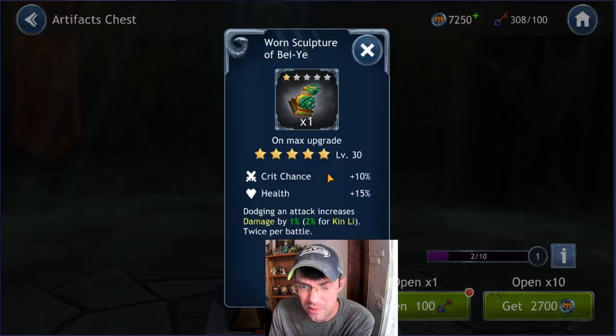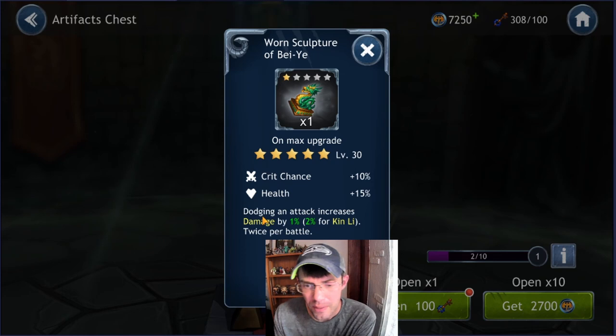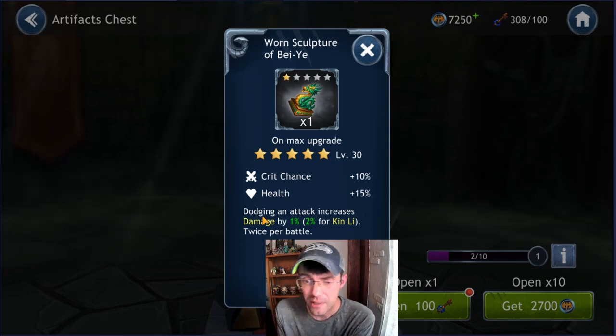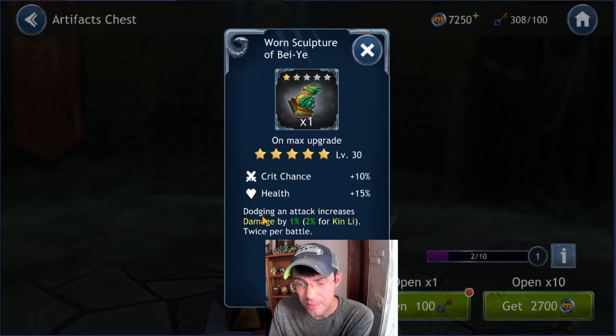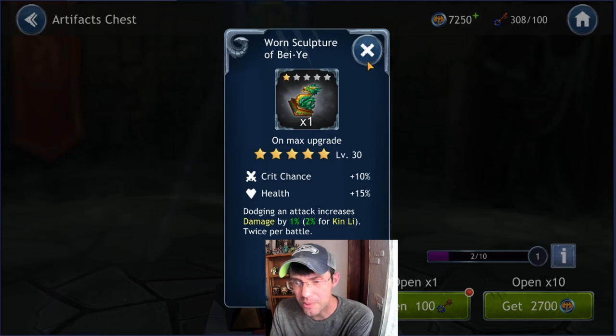Next chest: the Worn Sculpture of Bayi — dodging an attack increases damage by 1%, 2% for Kin Lee, twice per battle. Gives critical chance and health. You could use it for Kin Lee, but any defender would work. Little Batty wouldn't be bad since she goes often — especially when attacked, she has the counter chance. This was really made for a defender, so I'd stick it closer to one, though it's still not the best option.